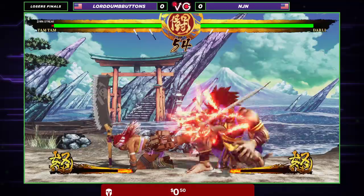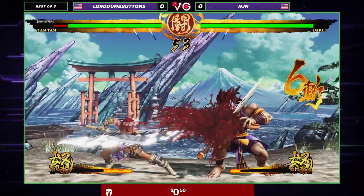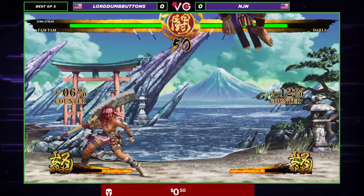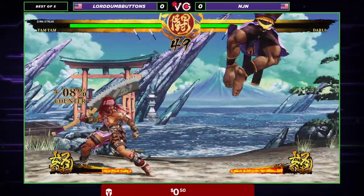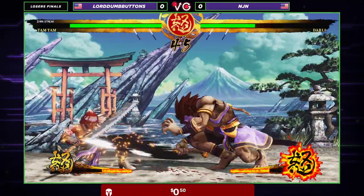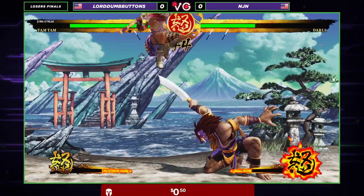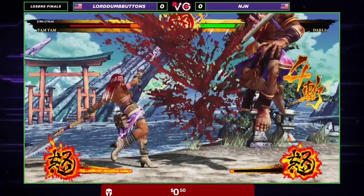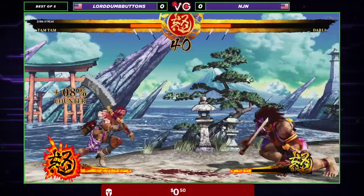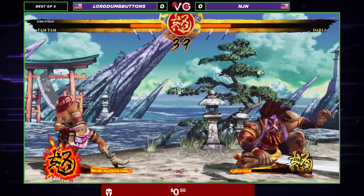Off to a good start, gets the catch and release. That move was recently buffed — it used to have a blind spot in between the hurt box and where Darley is, but now it's just a hurt box all the way through, making that very fast, far-reaching move even deadlier. Big damage. Look at that — two-thirds gone in an instant. That's how powerful that JC is.